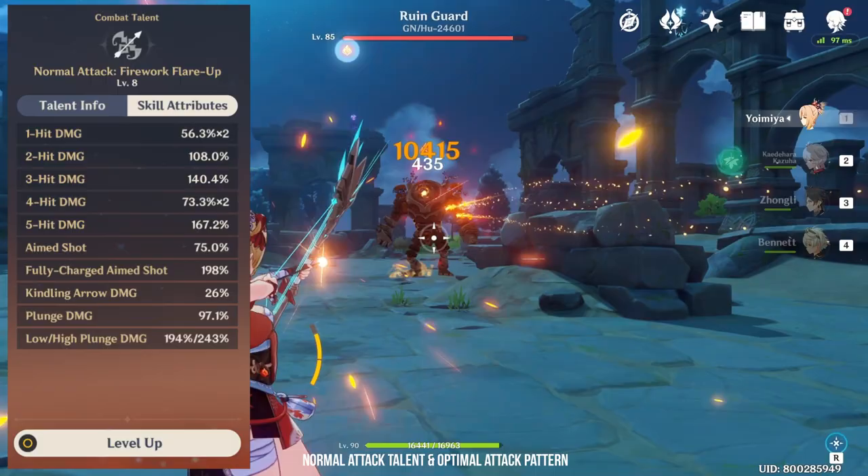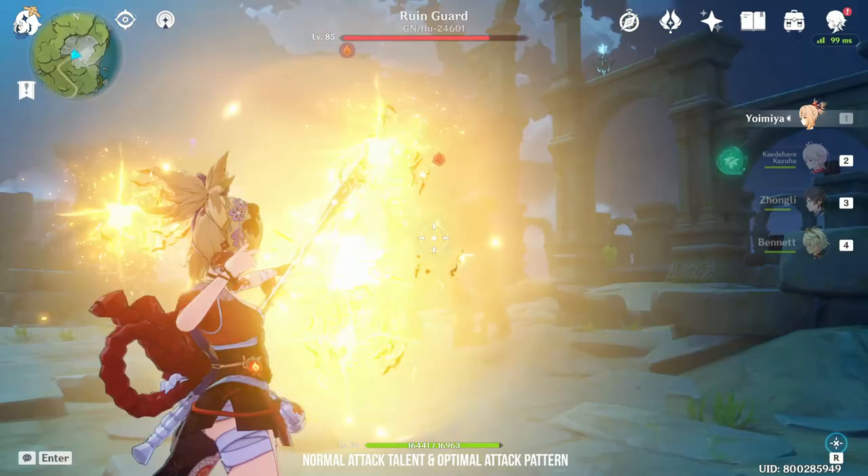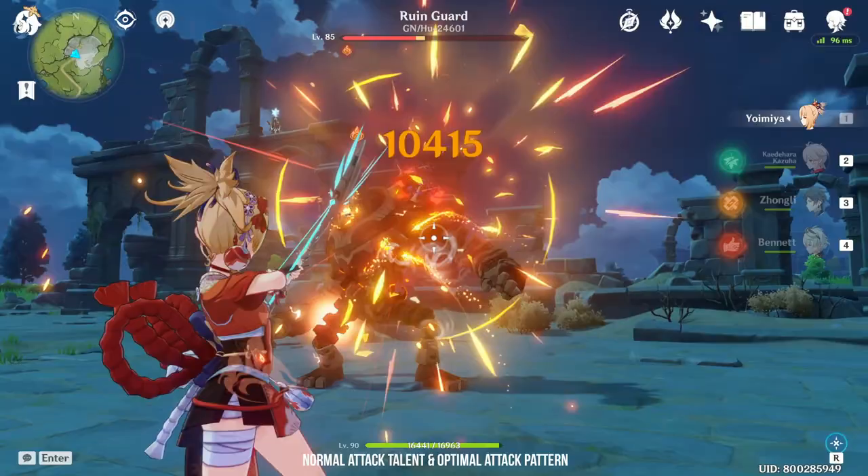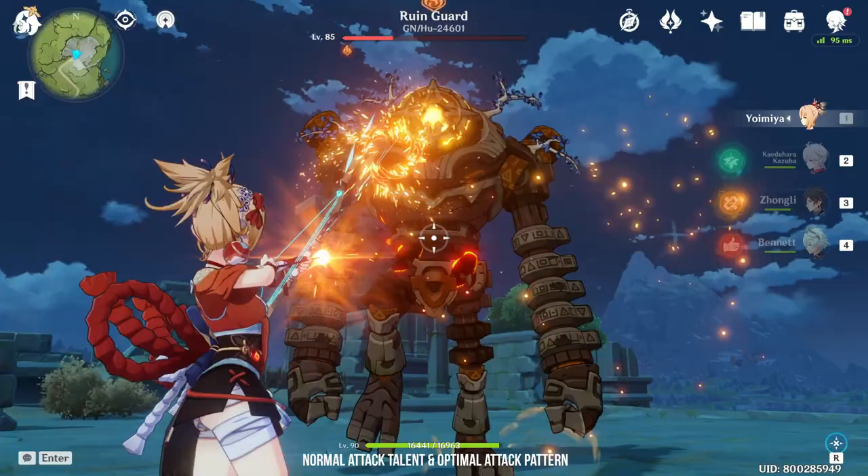Yoimiya also has a unique charge attack that generates multiple kindling arrows. These kindling arrows are basically homing missiles that will track on to the nearest target. The longer you hold on to her charge attack, the more kindling arrows you can generate, up to a maximum of 3. Sadly, the damage scaling of these kindling arrows is quite low and isn't really optimal if you're looking to kill enemies fast.